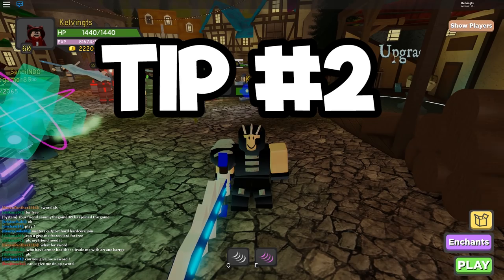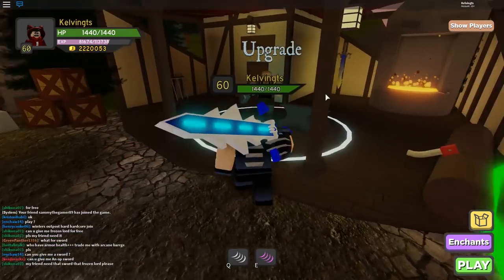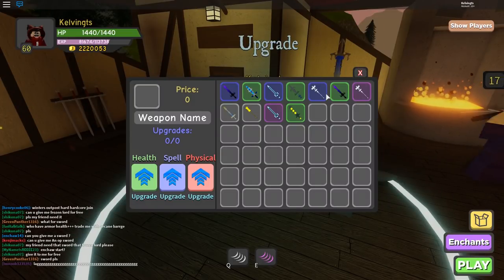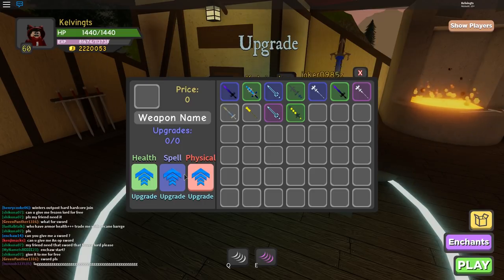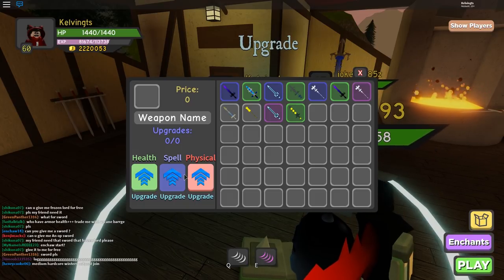Alrighty, so tip number two. We're back out of town right now, and we're going to go to the upgrade section. I want to explain to you guys what you should put into stats. First off, you want to put in stats for physical or spell — you wouldn't want to split that up. You don't want to put some in spell and some in physical. You want to choose one. You can get some health if you want some armor, but upgrading your physical or your spell lets you kill the monsters a lot faster, and henceforward finish the dungeon immediately.